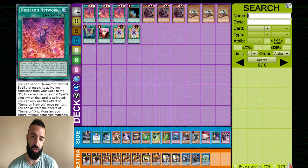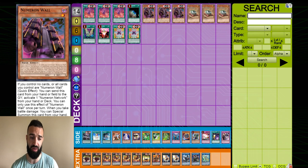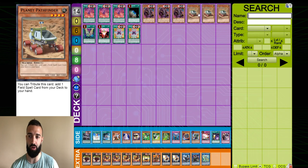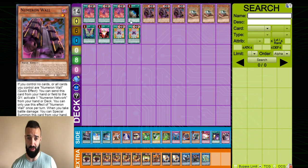Numeron Wall: if you control no cards, you discard it and add Numeron Network to your hand. It also stops one battle damage. So that's like seven ways to search Numeron Network. Planet Pathfinder: if your deck doesn't play a Normal Summon, you can play Pathfinder to get Numeron Network. So that's ten ways. Set Rotation: if you play a deck that has field spells, like Subterror, now you have another way into Numeron Network — so it's eleven.